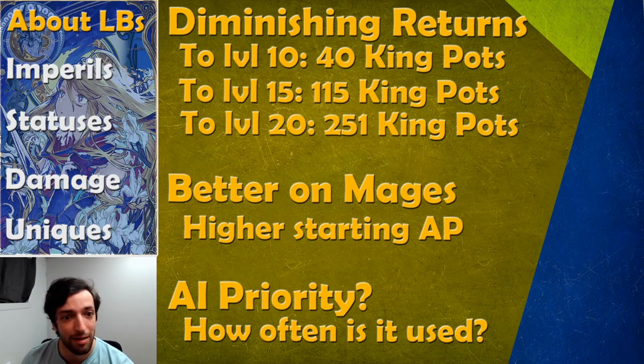I think investing in the limit burst is much better for a mage or a character with a higher starting AP. The reason is they are all very AP-heavy abilities, and if you're putting that on your attacker, unless they have bells on, they're not going to use it. But since mages have that much AP at the beginning of the fight, they can use them without seriously handicapping their performance. Another thing to keep in mind is: does the AI use it often? A prime example is Laswell — he uses his limit burst anytime he can in a fight, so you should level his limit burst.